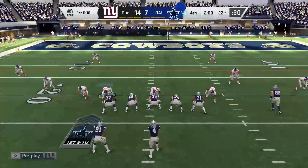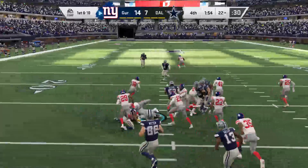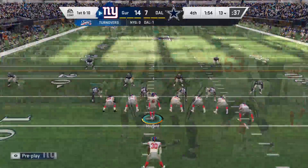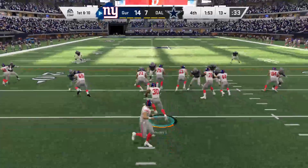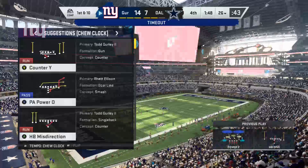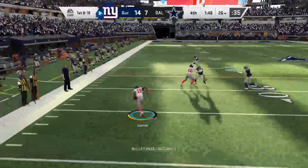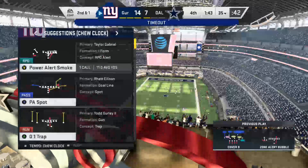Down to the final two minutes and it's a one-score game — oh my god. Cowboys in possession. Prescott throws it — completed to Witten over the middle. Witten, you suck! And the Giants have it — it's picked off! He'll go down inside his own 13-yard line. The Cowboys were hoping to score and get this into overtime. It's a block, there we go — nice pickup of nine yards on first down.